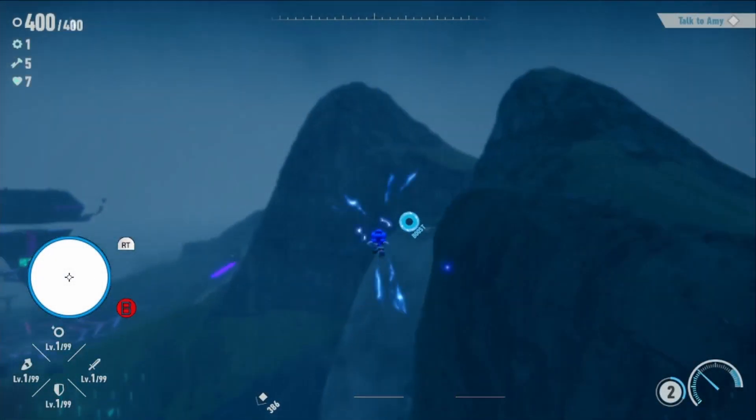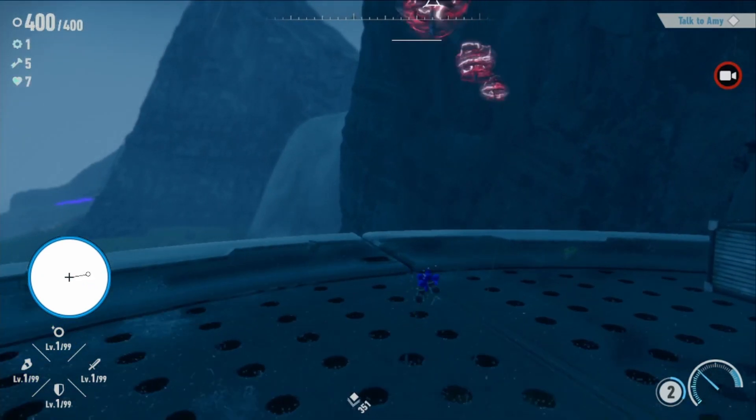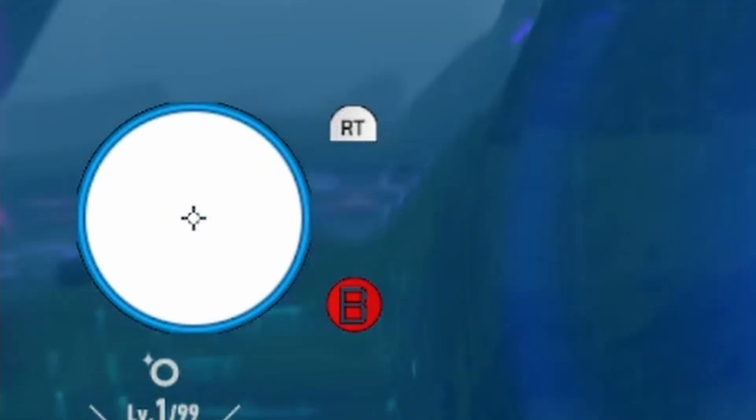The DSS Shuffle is a somewhat precise trick, but with a little bit of practice, it's relatively consistent. The strat is done by combining a dodge roll, stomp attack, and a boost together.